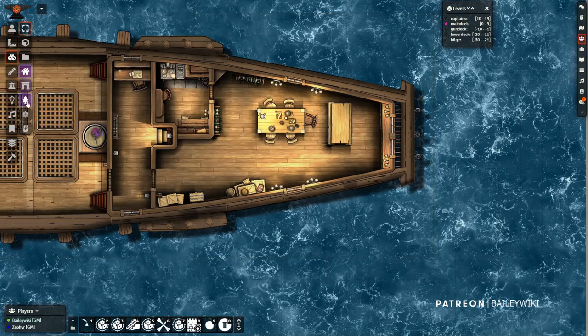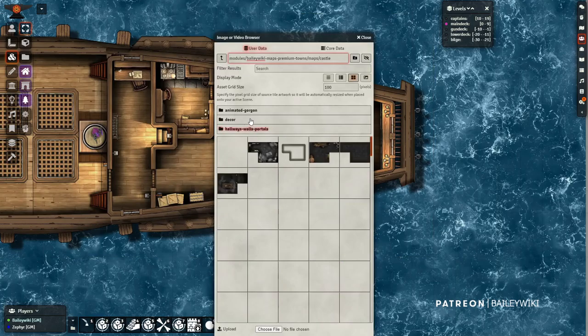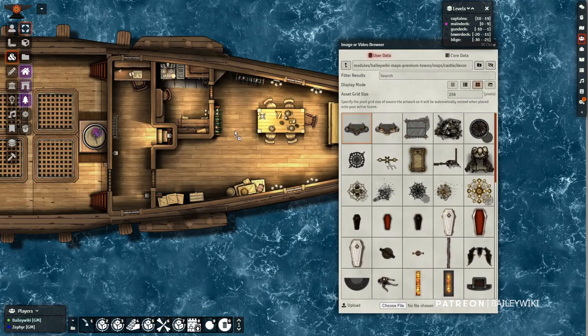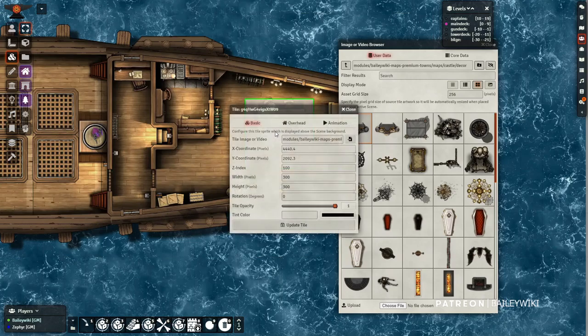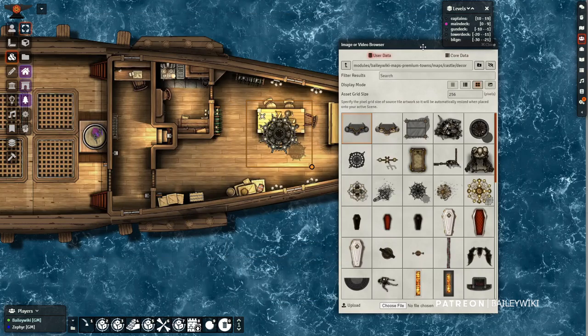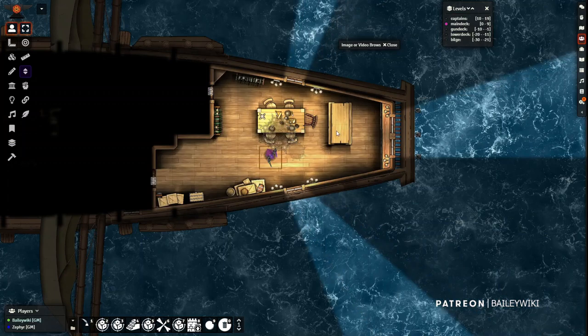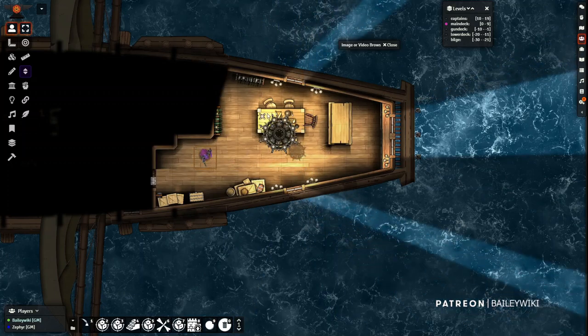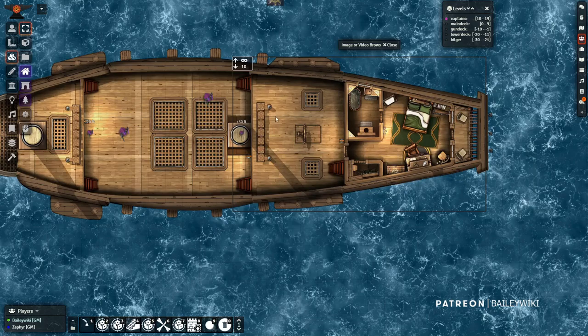Now let's say I want to put a chandelier in here. I've got my main deck highlighted, I'm going to turn on tree mode, open my tile picker, and pick this chandelier. Notice it put it at the right level - zero to nine - and made it Foundry default, set to fade. So I'll have it slightly fade when I walk underneath it. Now walking in my mess hall, the chandelier fades above me. You can do the same with walls you want to hide underneath. That's how you put overhead tiles within a level.